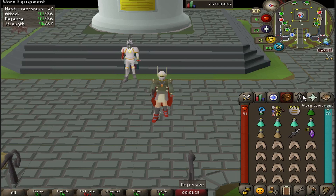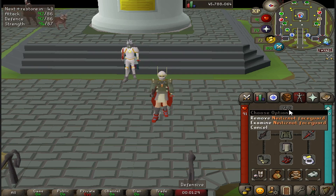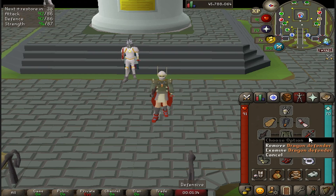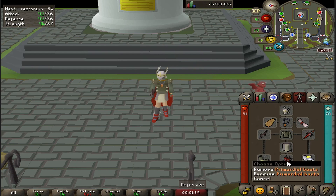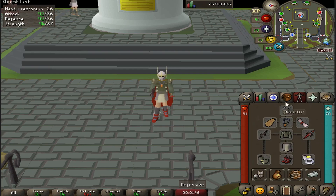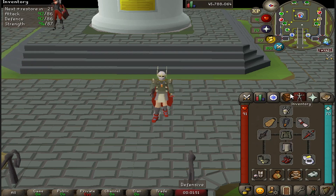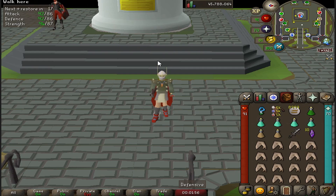Set your inventory up like mine. My gear is a mix of magic defensive armor and strong melee attack bonus. I've got a defender, a blessing, a berserker ring, primordial boots (dragon boots will work fine too), barrows gloves, bandos tassets, a karil's top, my fire cape, and the dark light. I'll later show you how to make the arc light, which requires the ancient shards in my inventory.